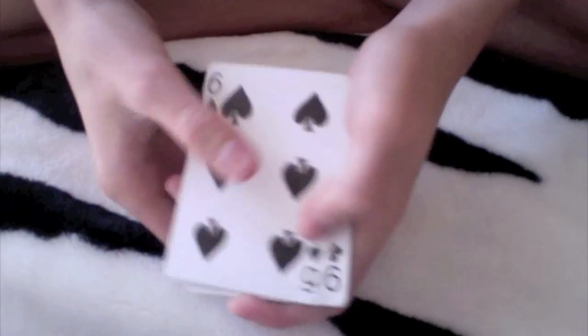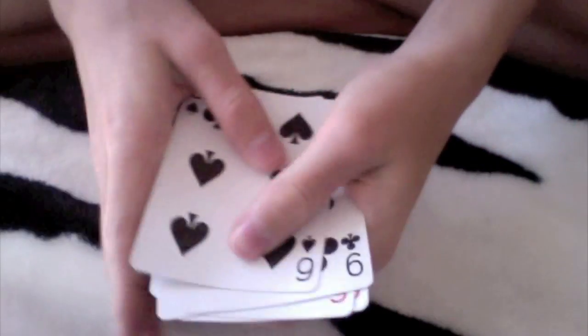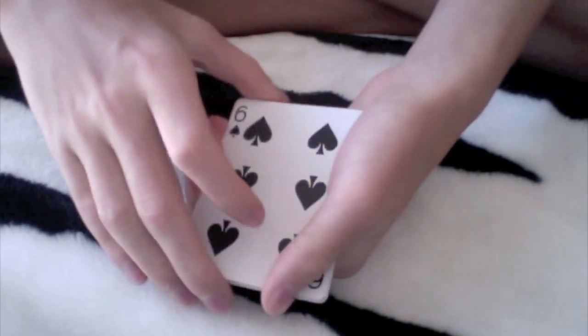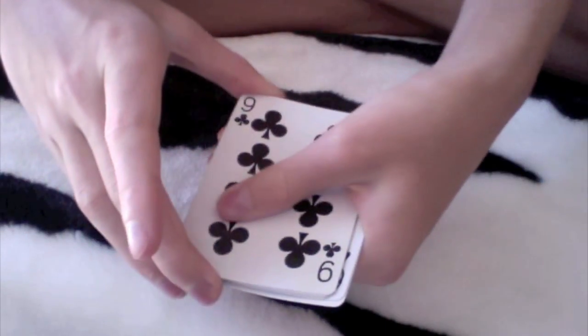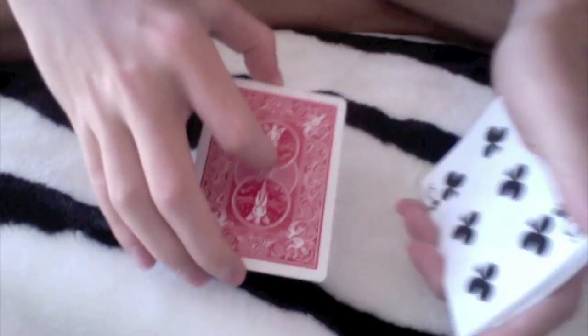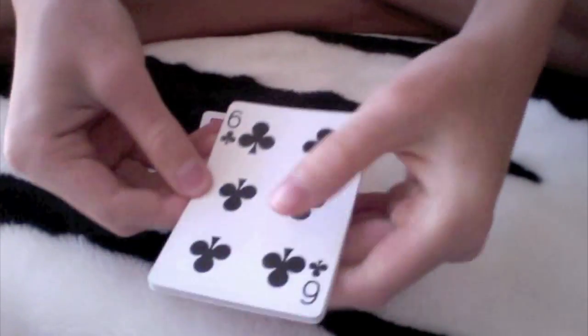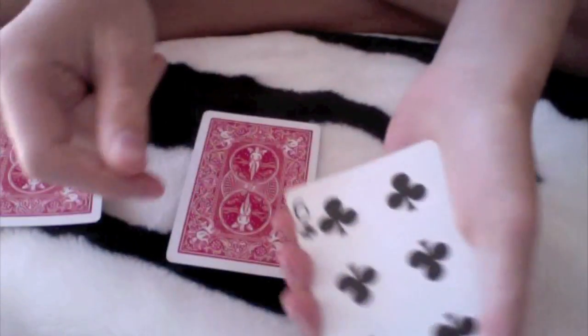Hey guys, so I have six cards — three black, three red. What I'm gonna do is take all the black cards: one, two, three, four. Now I'm gonna carefully put the red cards over there. Just a snap, and I can actually get one of the red cards to come here. Just another snap.